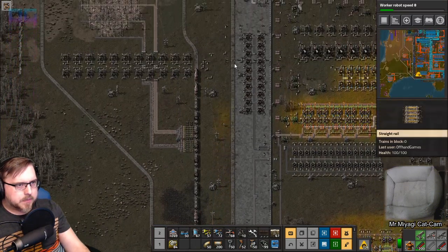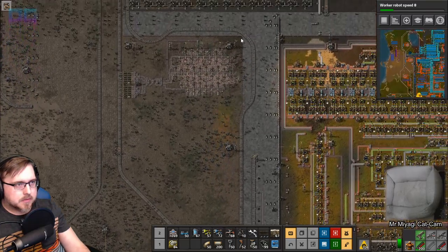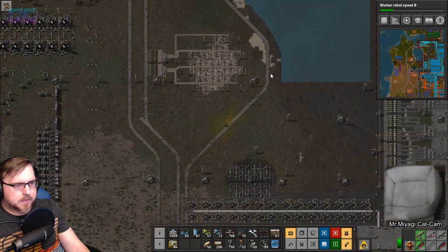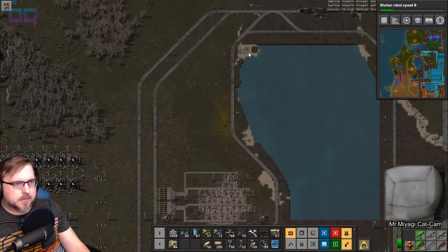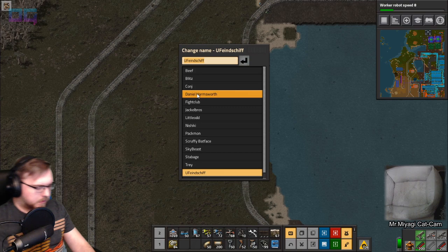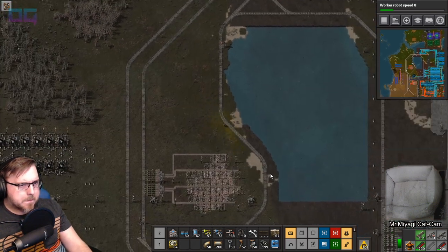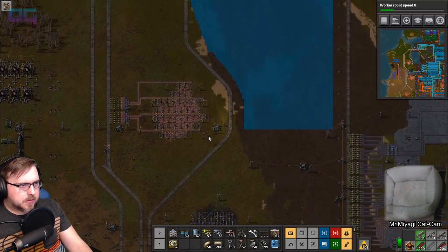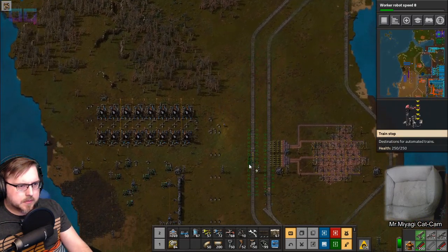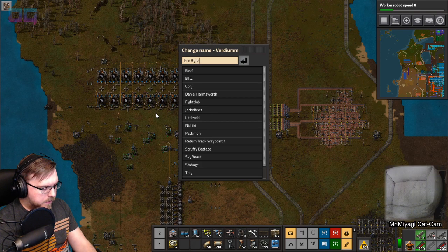Let's put a waypoint on here. In fact, we can put it all the way up here. There's no connection to this — as long as we put it before a split up here. It'll be the return track waypoint. Just anywhere on this track — put it right here. Return track waypoint — I'll call it one, even though it's at this end. And then this one will be iron bypass one.